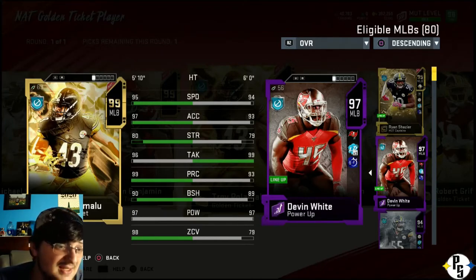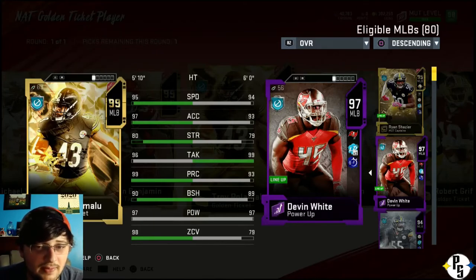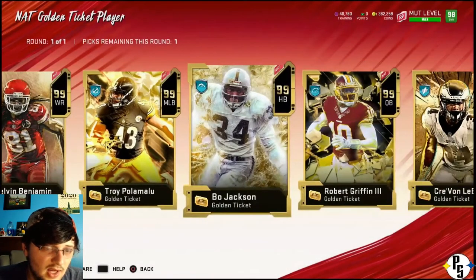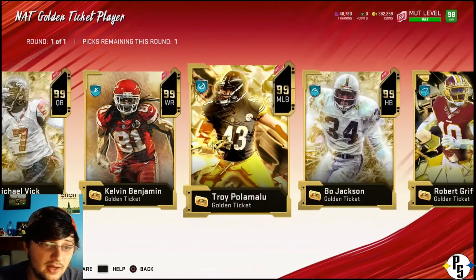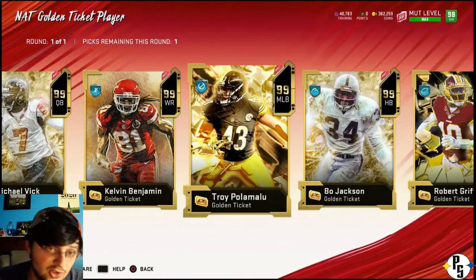Devin's got a 99 tackle, but everything else - there's a good difference between some of these stats. Especially zone coverage - there's almost a 20 stat difference. But if I user Devin, that doesn't matter. Plus, Devin swaps out with my backup strong safety. I'll user those guys and let Shazir just roam on his own. I could still, in theory, pick middle linebacker Troy - he just wouldn't play on my all-Steeler team because I already have Troy at strong safety.